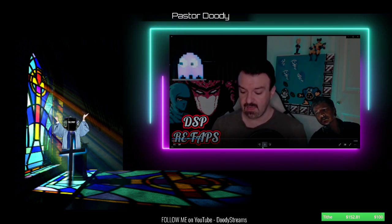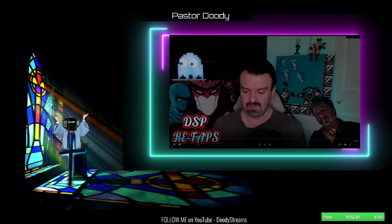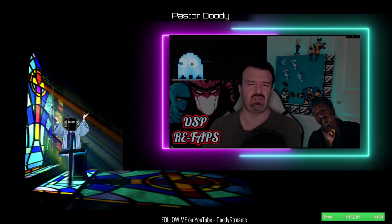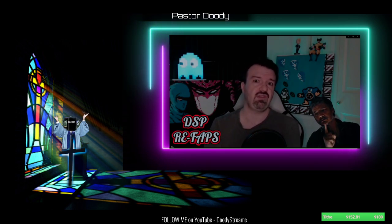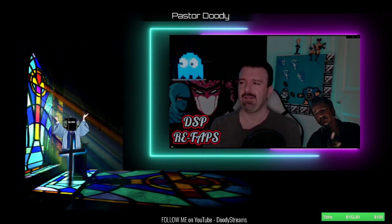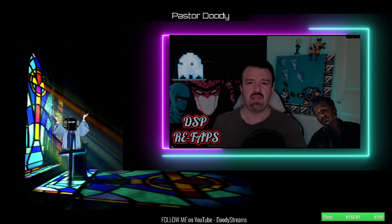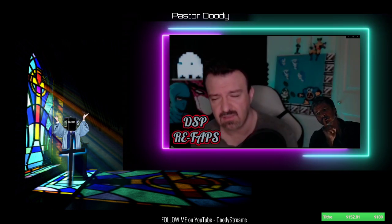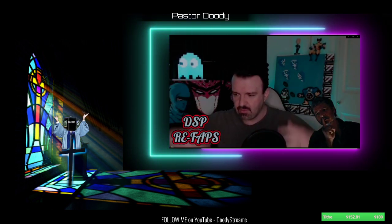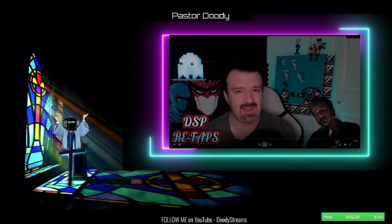Phil says he likes the build scene where they're driving downtown and everything's going crazy — it's very close to the game. But he didn't like that they changed the time frame: the outbreak apparently happened in 2003, the George W. Bush era, even referencing 9/11 terrorism fears. Phil is also confused about planes crashing simultaneously — in the original game the cordyceps virus spread slowly throughout the world, but in the show it seems like it happened worldwide all at once, and he can't explain how people flying in planes would be affected at the exact same time.